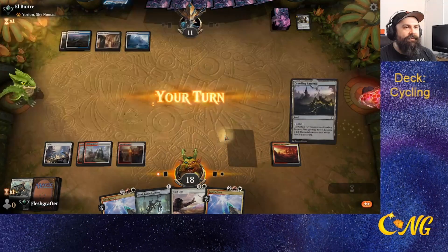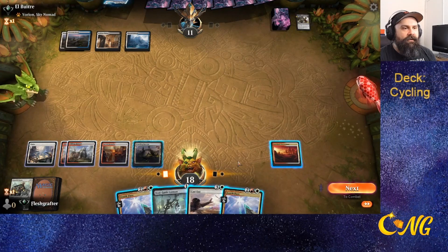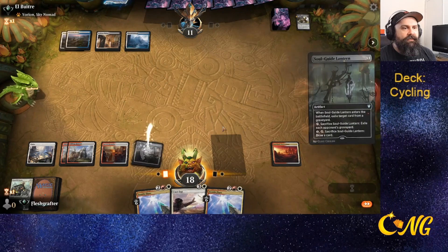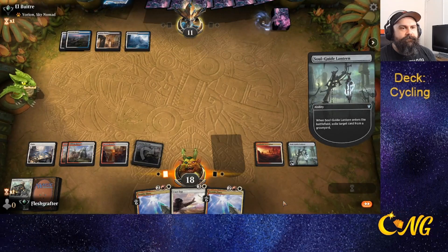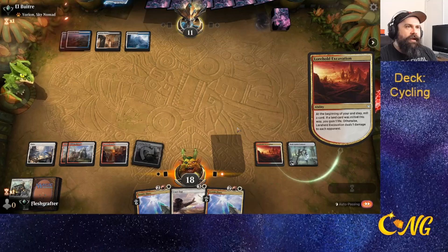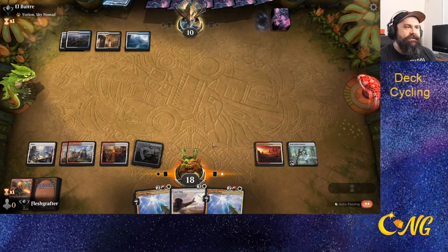We do have the ability to exile a creature card from our graveyard to create 3/2 Spirit tokens, but I don't think we'll ever do that. There's our other potential win condition. We'll go ahead and hit them with the Soul Guide Lantern to take something from their graveyard, then pass back. If we ever catch the opponent tapped out we can just throw Zenith Flares at their face.